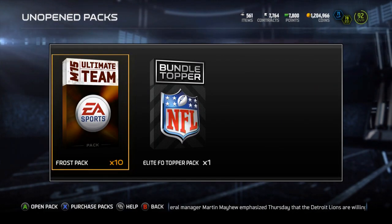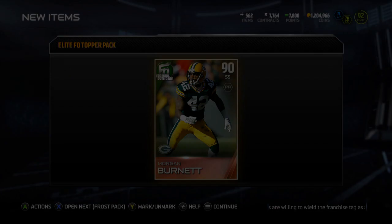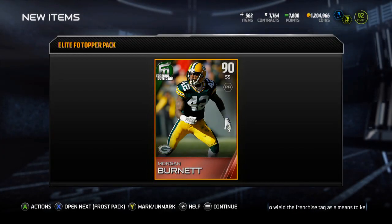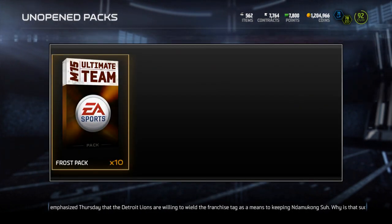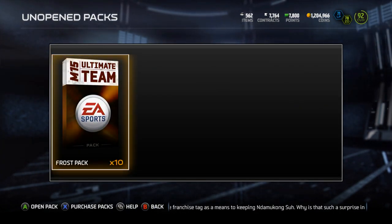Alright, let's open up the Football Outsiders topper first. If I sound a little out of breath - Morgan Burnett, not bad! He's like 40k so I'll take that, not great but I'll take it.